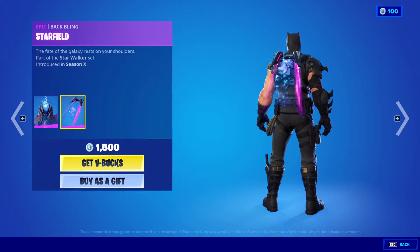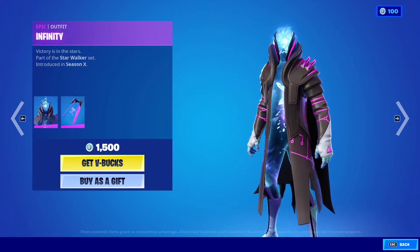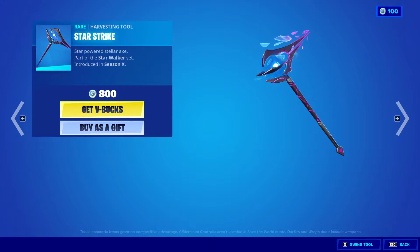Alright, so we got the Infinity outfit with the back bling Star Field. There it is — Infinity, very nice. The Star Strike harvesting tool is back, 800 V-Bucks.